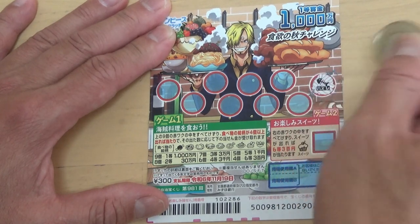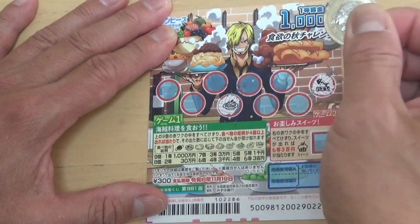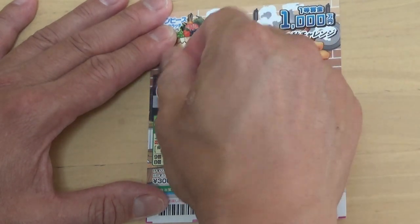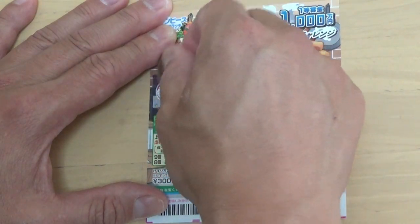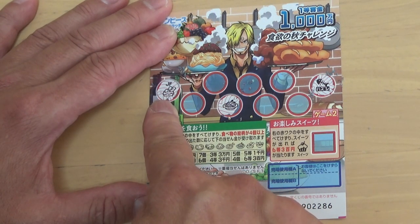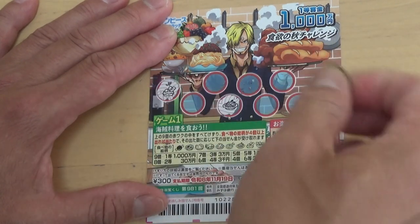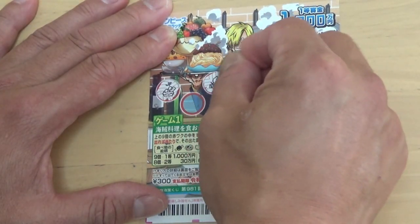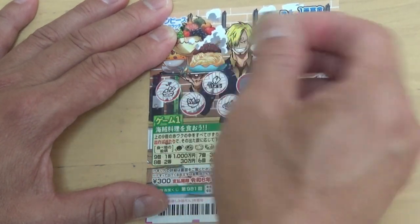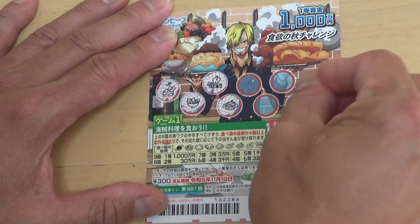That's a fishbone that says Hazure — that means lose. That looks like pasta. I'm not sure where that is, but it's a food item. And that matches this one. So I have 2; I need to find at least 4. No good — it says Hazure, lose. I found a food item — this is a salad, right here. So I've got 3 food items.